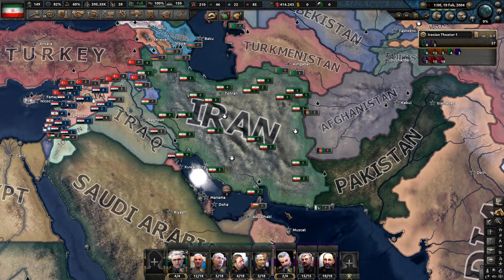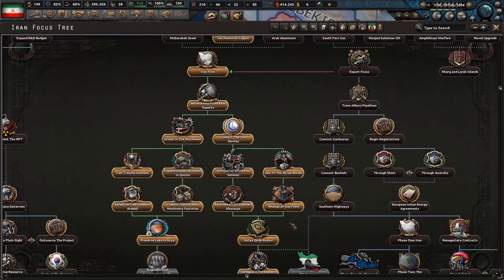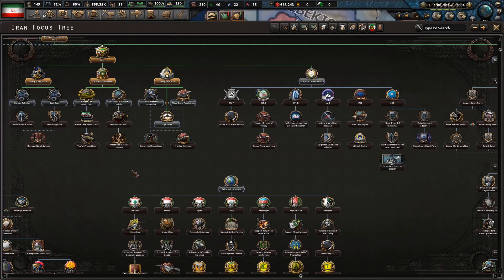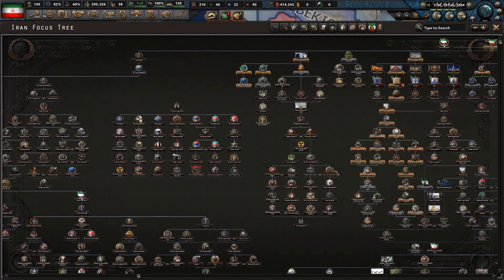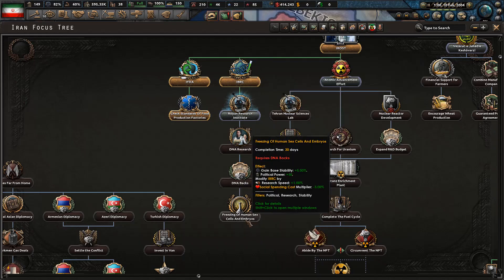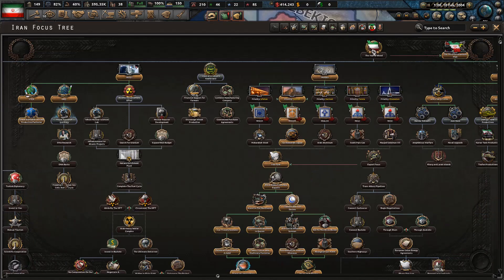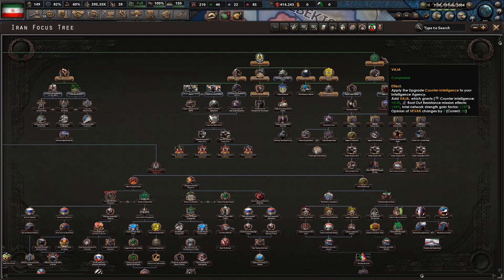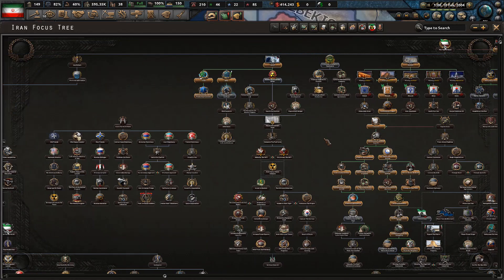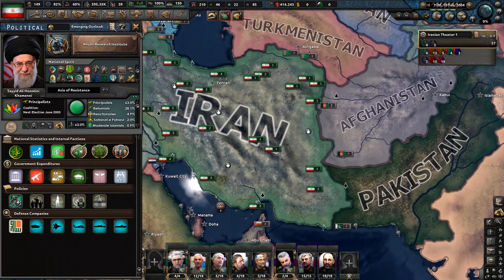Hello everyone and welcome back to Let's Play Hearts of Iron 4 Millennium Dawn with me, Alpha by Omega, playing as Iran. In the last couple of episodes we managed to work through most of the important focuses in the Iran First tree, and today we are going to work on the Eirost tree. We'll react to the situation as it develops.